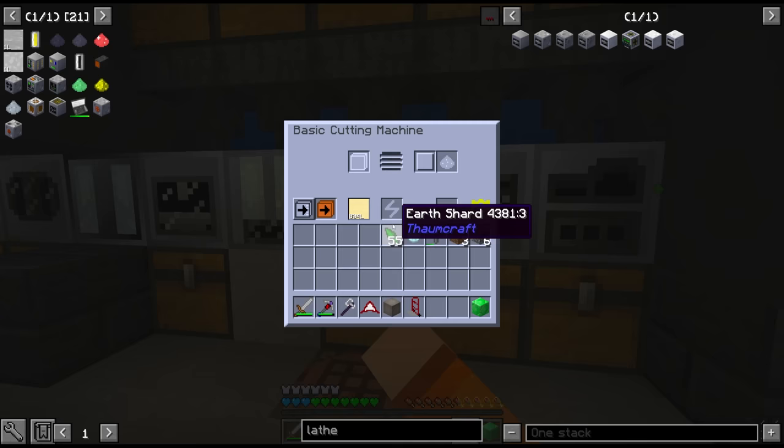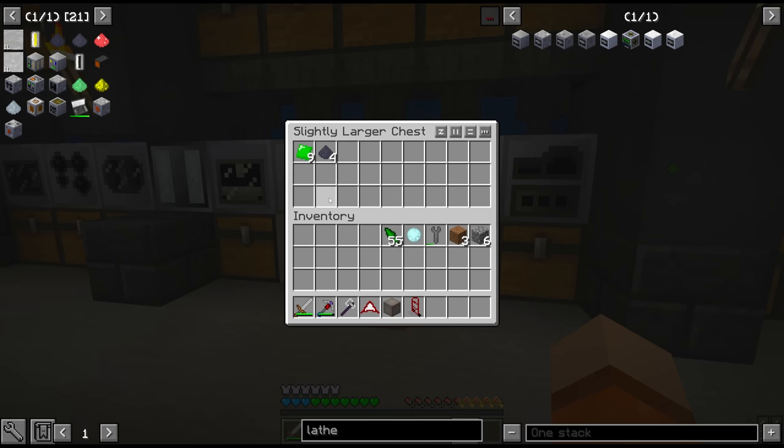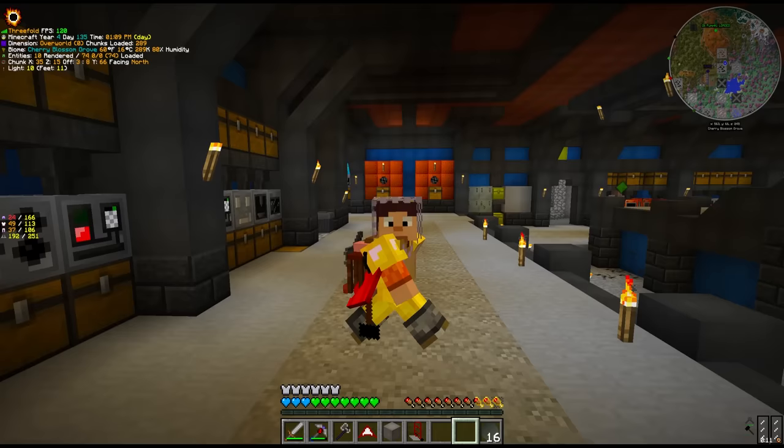We have some earth shards here which we can compress. This gives us the block which we can put in the cutting machine. Learning to read NEI is really a skill in this game - there are so many pointless recipes in GTNH, and some things that'll catch you off guard. Like these lenses right here - from this we get the plates, and the plates we can lathe. This is a pretty complex dance of resources in the mid-MV chapter.